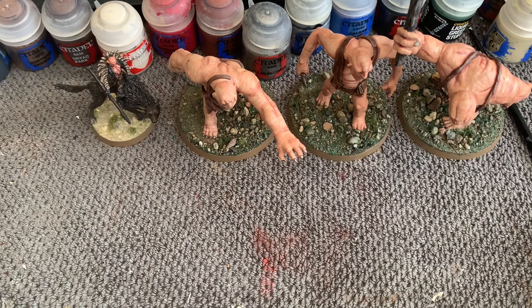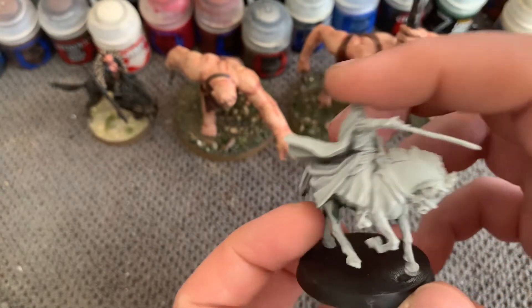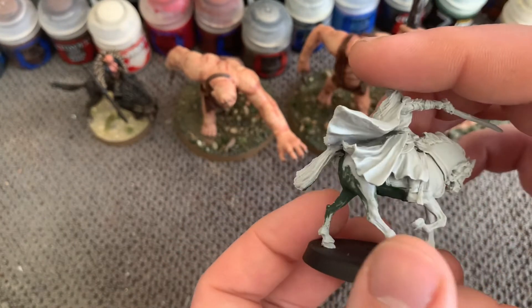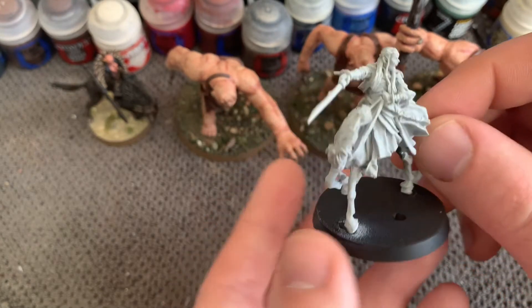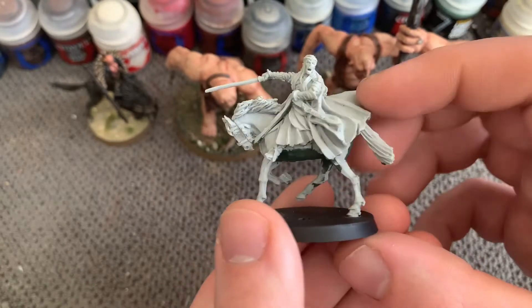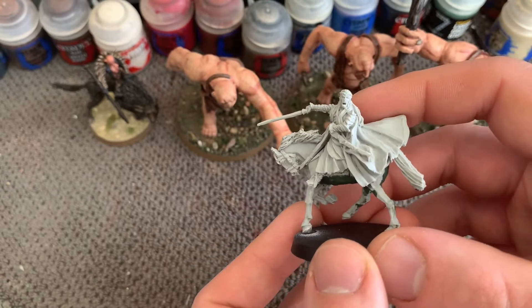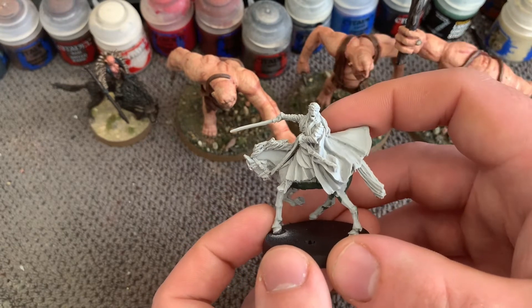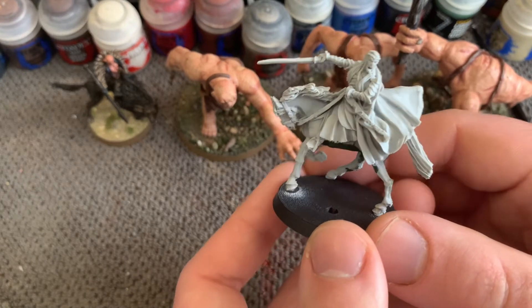This week I'm going to be working on this chap here — this is the mounted Hobbit Elrond. As you can see, I built him and green-stuffed him; it wasn't too bad, though I think I might have missed a gap that I'll need to go back and fix. It's a pretty cool model — not my favourite Elrond sculpt, but it's the Hobbit version. He's going to be in one of the early scenarios in the campaign, and his foot model will be featured in an issue of my Battle Games of Middle Earth magazine.